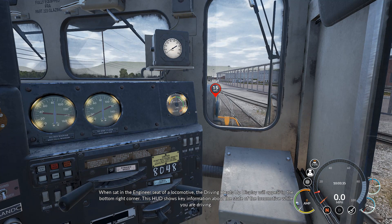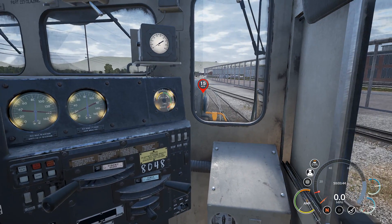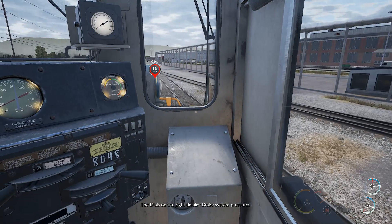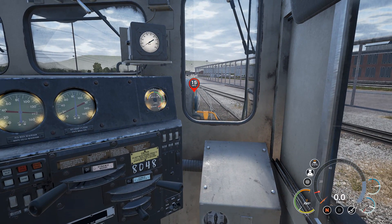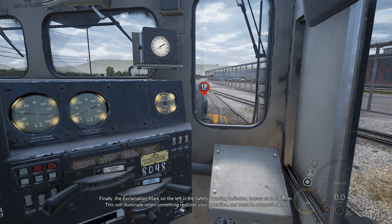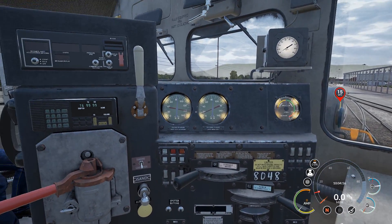The main display indicates the speed the train is traveling at. The dials on the right display brake system pressures. Along the bottom are the direction, throttle, and brake type indicators. The exclamation mark on the left is the safety warning indicator, known as the alerter — this will illuminate when something requires your attention and must be acknowledged. I'm assuming that's for over-speed, that kind of stuff.